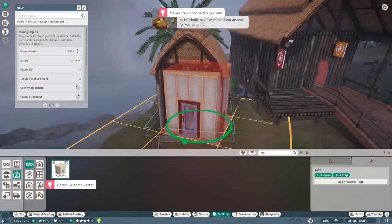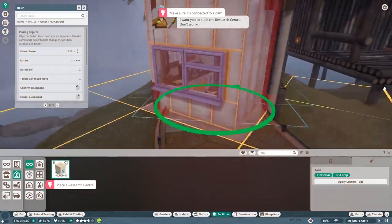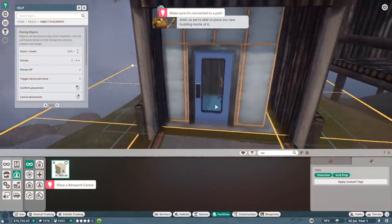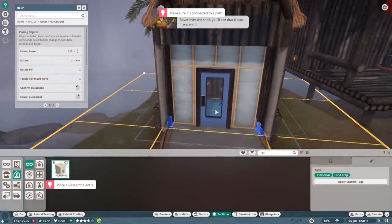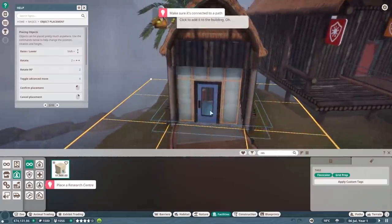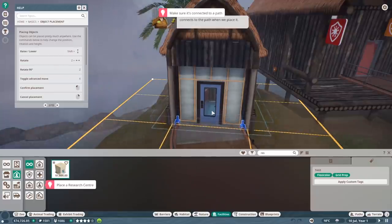You've probably noticed there's already a building where I want you to build the research center. Don't worry - the building that's currently there is actually a hollow shell, so we're able to place our new building inside of it. If you select the research center for placement and hover over the shell, it asks if you want to add the research center to the existing building. Click to add it - but first we'll need to rotate our research center so it automatically connects to the path when we place it.